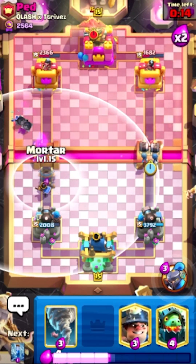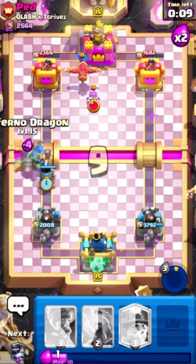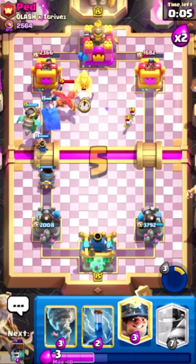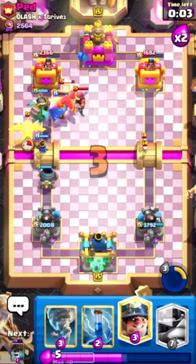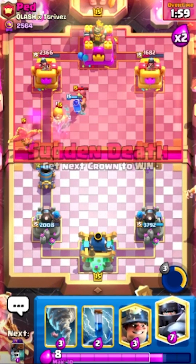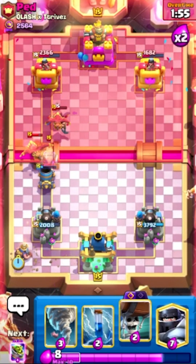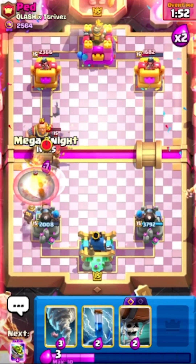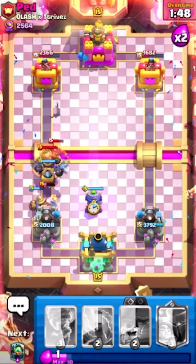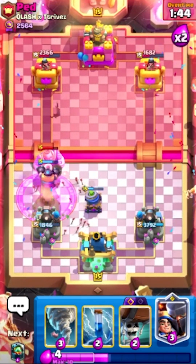Now using the Little Prince ability, plus he has to use his arrows. We might want to RG this. This is a pretty nice push. Oh no, he's got two Phoenixes. We might be in trouble. We're definitely in trouble now. The Evo Mortar — never mind, we managed to survive somehow.